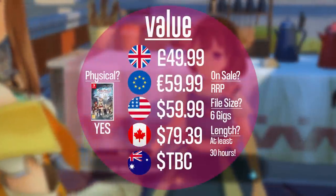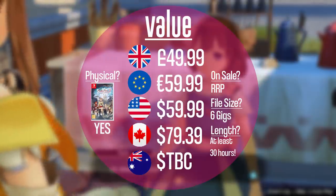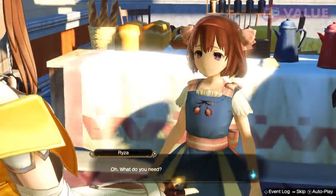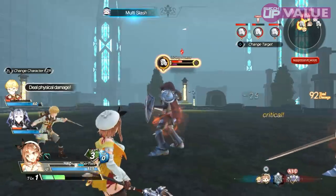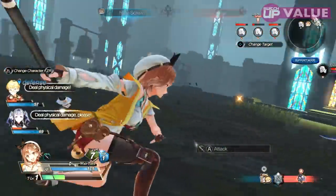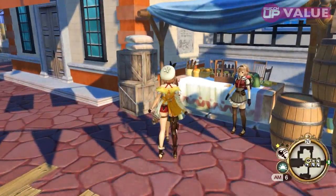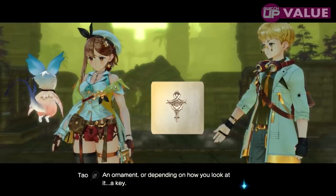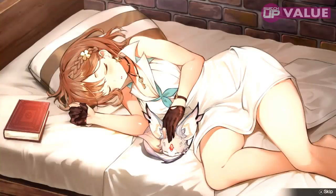In terms of value, I've put in 30 hours so far and I don't think I'm near the end at all. You can revisit previously explored tombs to solve more memory sequences and unlock new items, and there are loads of side activities and quests. I don't mind paying a premium price for a game that feels premium, and Atelier Ryza 2 certainly does. You can opt for the ultimate pack or digital deluxe edition for extras, but this is one you'll want to own physically. It has a reasonable download size of 6.2 GB and is fully Switch Lite compatible. Value scores 18 out of 20.